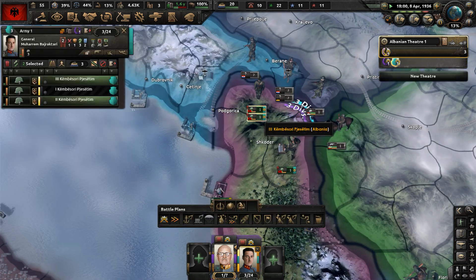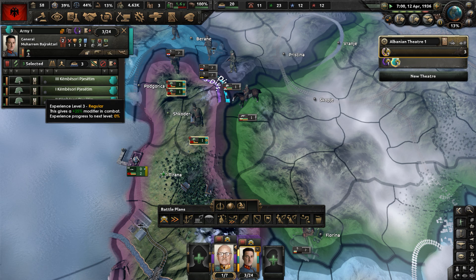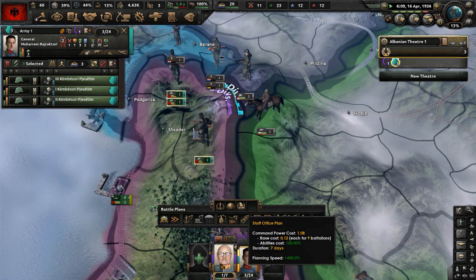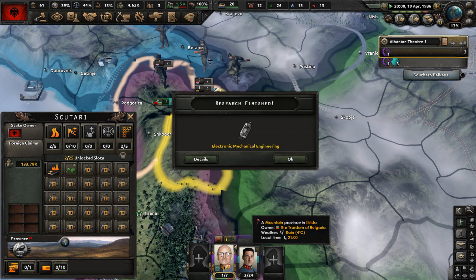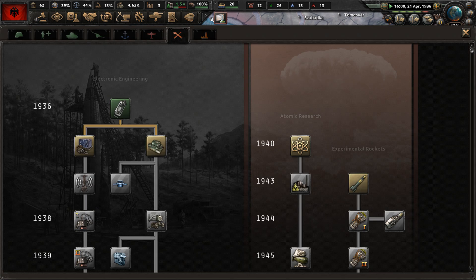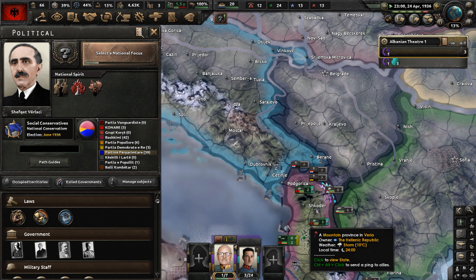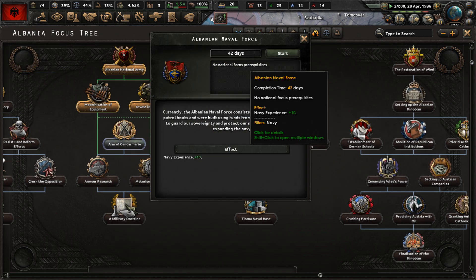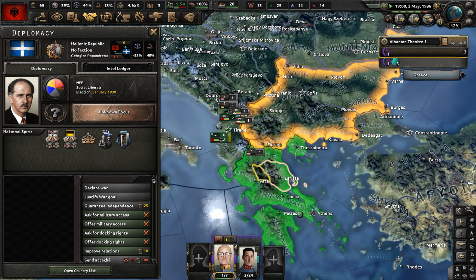Our units are done training — stop the exercises, they're at regular unit level. They'll now dig in and reinforce the border area with Serbia, Illyria, and Bulgaria. Republicans won the Greek referendum, which is interesting. A research slot opened up — start researching mechanical computing. Invest in Artillery is complete.